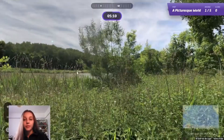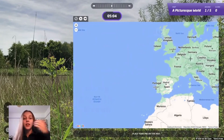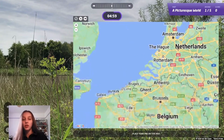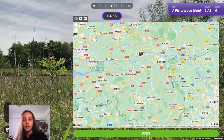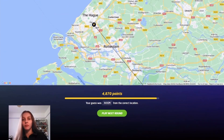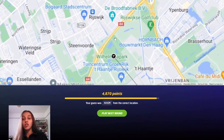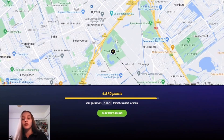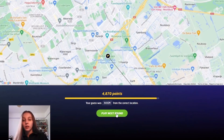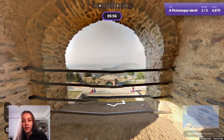It looks like somewhere I could have been in Europe. With this kind of scene it's hard to look around and think, because there's not much to go off. I'm going to go for the Netherlands — maybe a national park. Fair enough — it was actually pretty close. I wasn't expecting it to be that close. It looked quite rural but it was actually in a city park. Good first round — let's keep going.